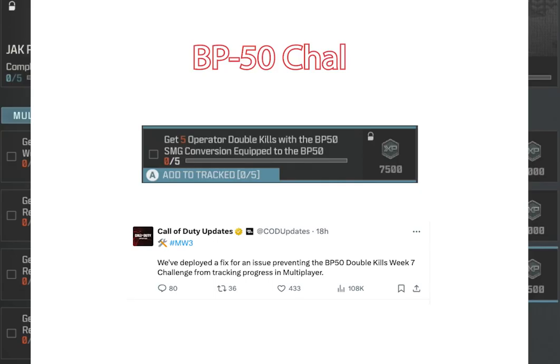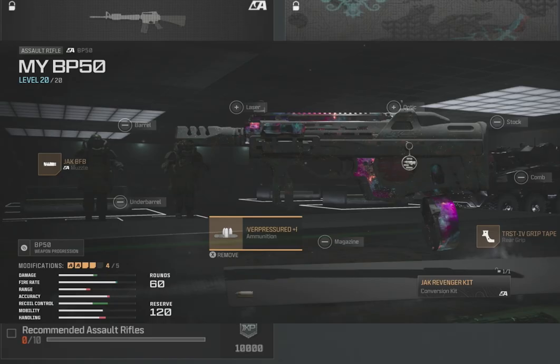There's a BP-50 challenge: five double kills with the S&G conversion, which is the Jack Revenger. But it didn't work at first — you can see that on X. Call of Duty updates announced they fixed it for the week seven challenge, so they delivered it broken once again. There's the configuration for the BP-50 — make sure you put the Jack Revenger kit on.